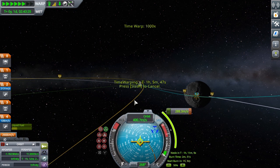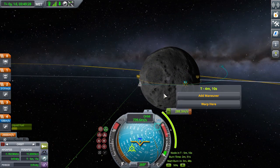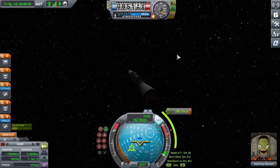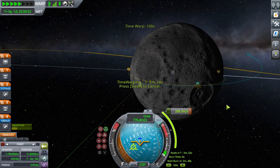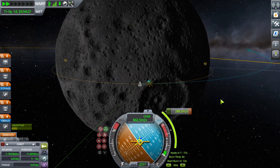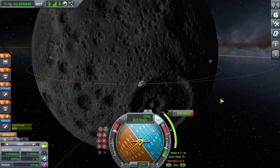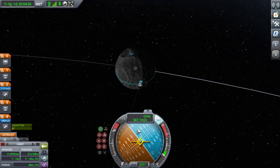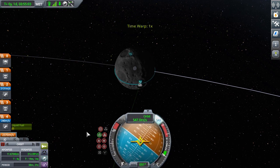Then you can warp down there, hold the maneuver vector on the navball, and just perform the burn. You would want to reset your thrust limiter all the way up to 100, and use time warp until it reaches zero. You can use time warp by clicking the greater-than and less-than symbols; physical time warp would be Alt while clicking those. If you overshoot or undershoot, you can do the rest manually.